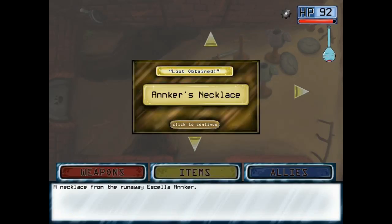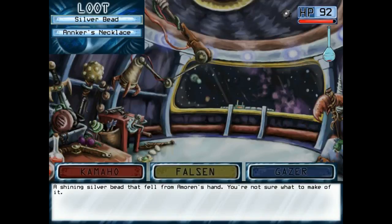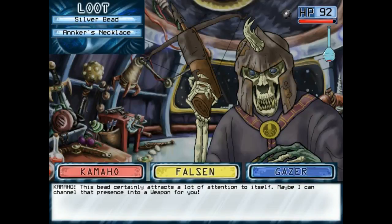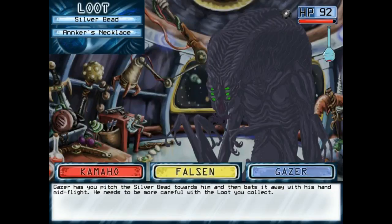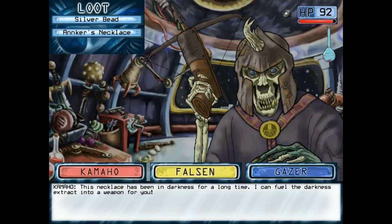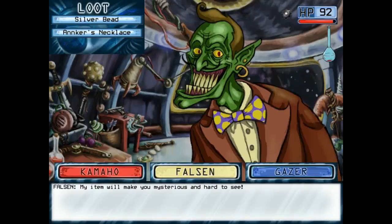I got the necklace. I got everything here. This bead certainly attracts a lot of attention. Maybe I can channel that presence into a weapon for you. Boston gets one look at the silver bead and begins dancing — you don't question it. Gazer has you pitch the silver bead towards him and bats it away mid-flight. This necklace has been in darkness for a long time. It can fuel the darkness. I can extract that into a weapon for you.